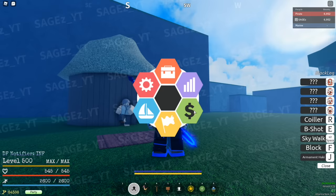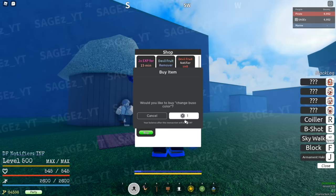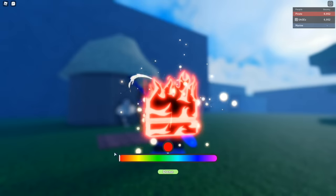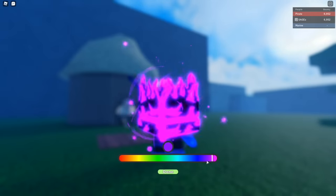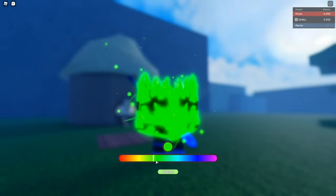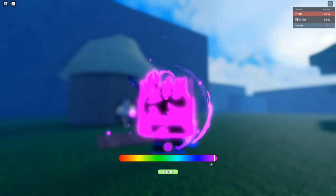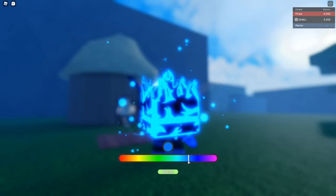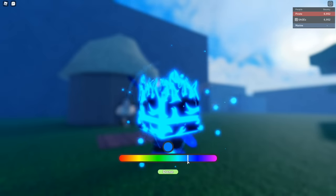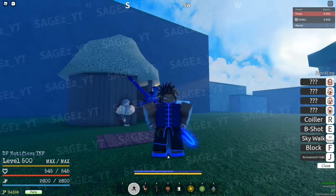If you go to the shop, it'll say 'custom spirit color' — you press that. It's obviously not going to actually cost one Robux, I'm pretty sure it's going to be more than that. But you press that and boom, you can customize your hockey color to any color you want it to be. Literally any color — that's pretty fire. I'm going to choose this color because I like it.